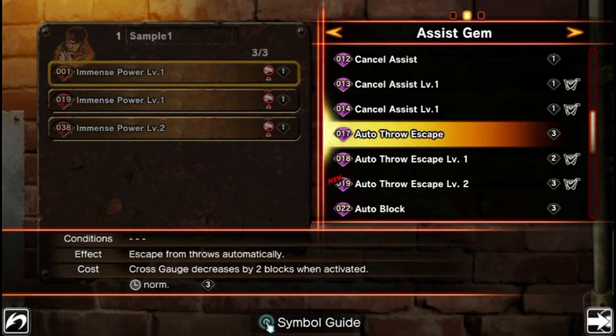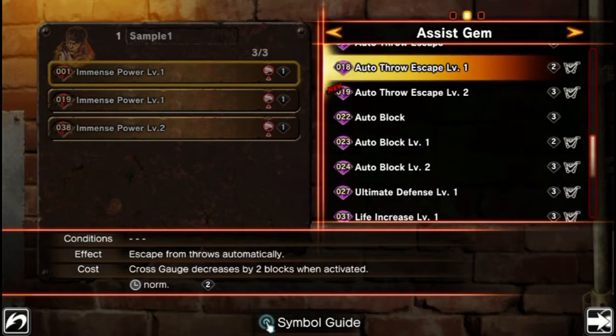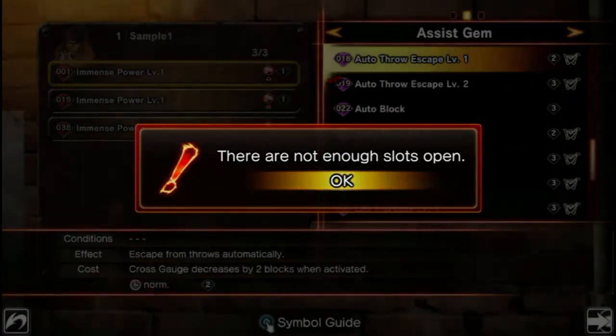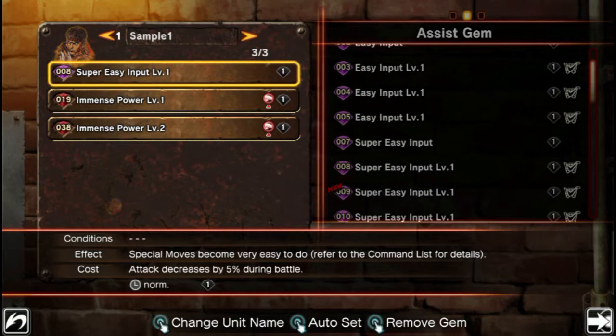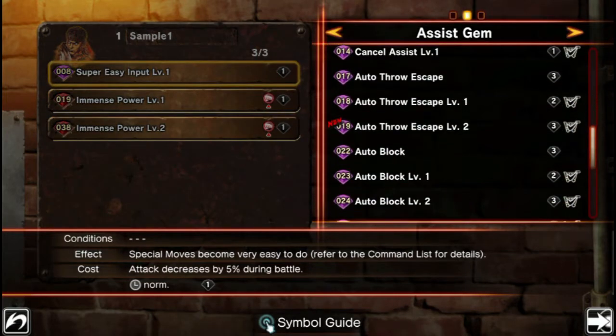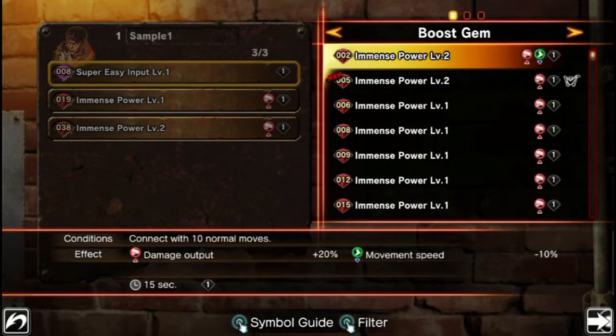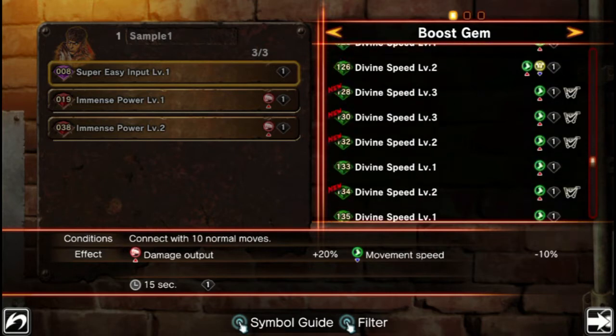You'll also notice it said 'do not have enough gem slots.' On the right side of the list you can see a small number — a three next to auto throw escape — which signifies it takes up all three of your gem slots to use this. Similarly, auto throw escape level one only takes up two gem slots. You may have also noticed the shopping carts, which means DLC. In this case, because they're available here, these are basically included DLC, but the DLC itself comes with a whole bunch of gems, some of them character-specific. The basic options seem decent enough, so whatever.